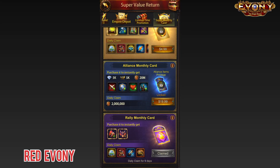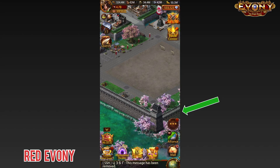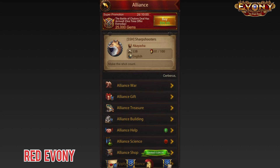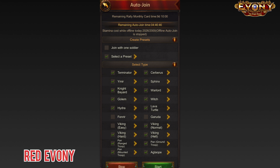Alright, so to set up the InBot, all you do is go to the Rally screen. Usually you'll have an icon pop up here when there's a rally going on. Otherwise, you just come in here to the Alliance War, and you have it right there at the bottom — the auto-join. If you tap on it, it brings you into the bot menu.